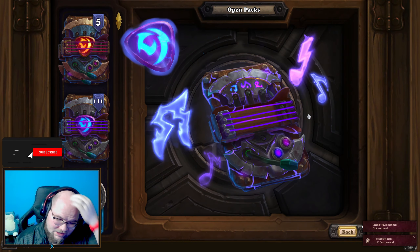I do like the pack opening animation and sound. Another legendary! This one is more control-oriented — give all minions in your deck attack and health equal to their cost. Imagine playing this down as a 16/22 taunt that destroys things. It's cool. Now we can open another golden pack — we've had good luck with those so far.